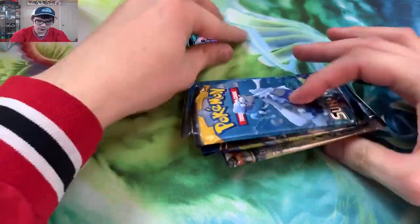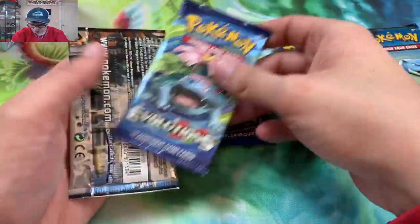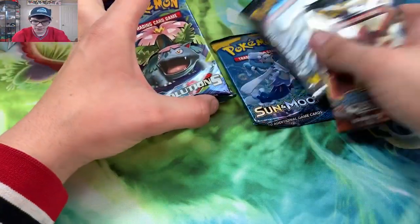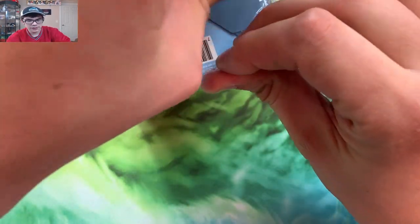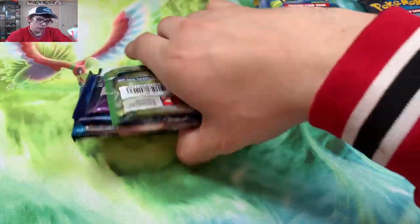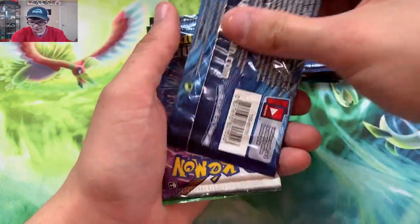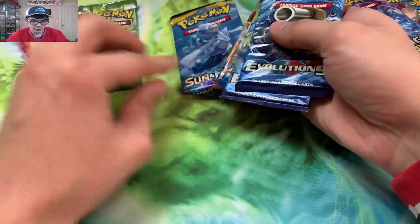There wasn't even a coin in this one — oh wait, there it is. Let's see what we got here: Sun and Moon base, Generations — haven't opened Generations in a while — and basically all X and Y series except Sun and Moon base. We'll do Generations last. We got Ultra Prism, Sun and Moon base, Evolutions, Shining Legends, and Fates Collide, so we got a weird assortment of packs to open today.